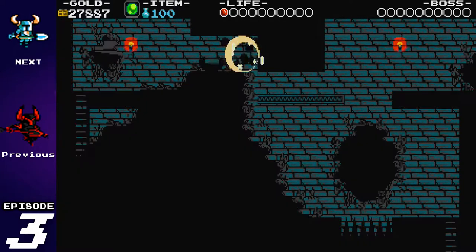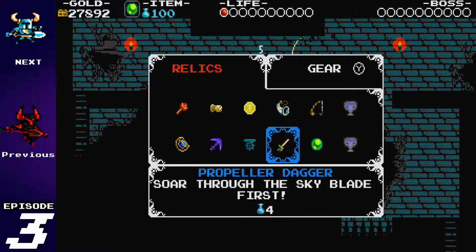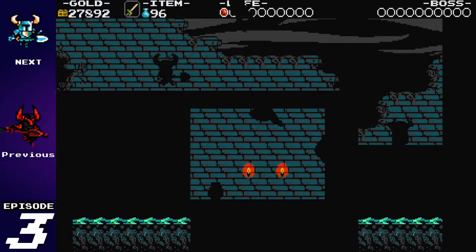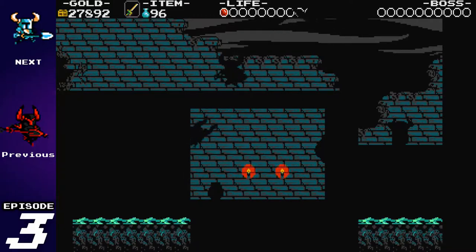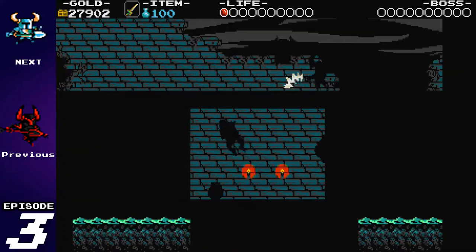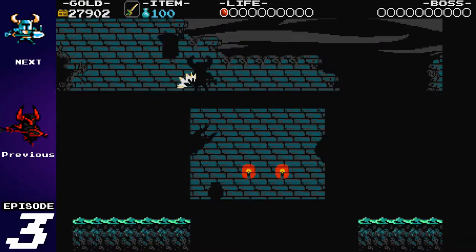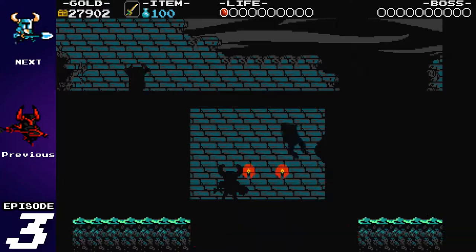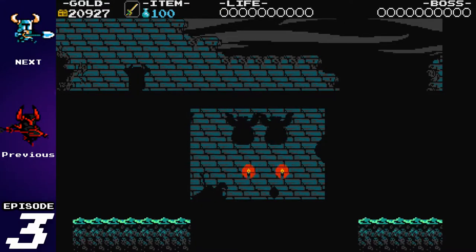Spikes will once again kill you in one shot — totally not my favorite thing. But for me, we're just going to abuse the Propeller Dagger. It makes some of these early game pitfall traps so much easier. I've only got one full Heart of Life left, so I'm really worried about getting hit in here. The frogs are specifically difficult to avoid — which is why they just hit me.